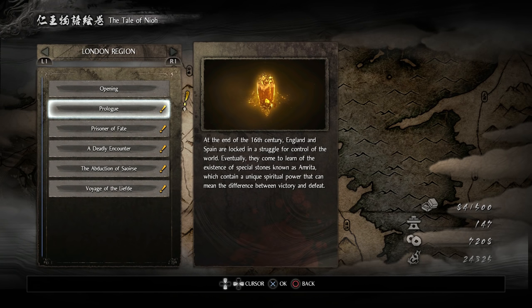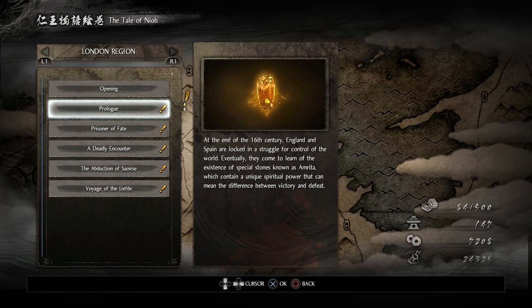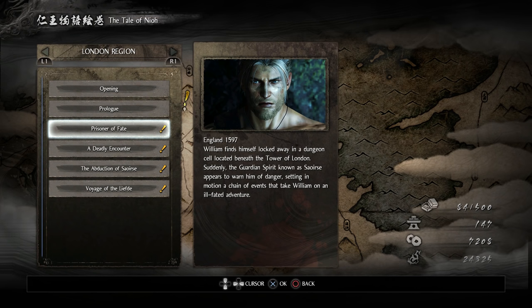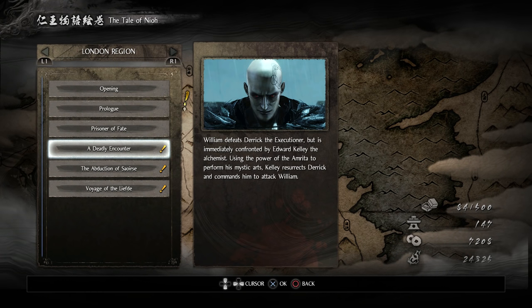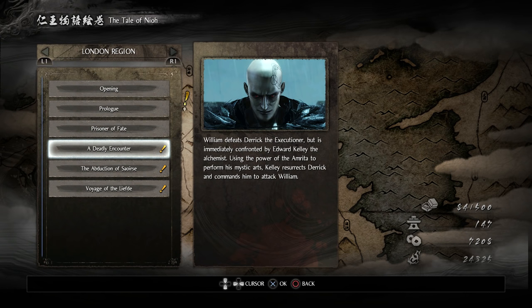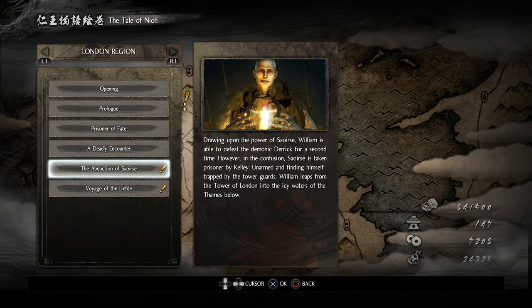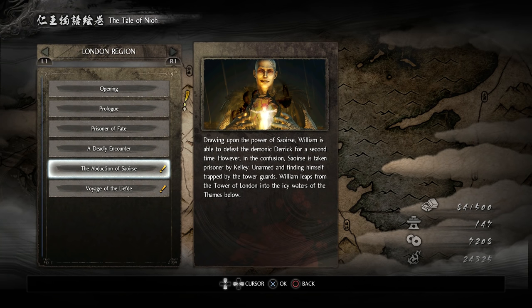The prologue: at the end of the 16th century, England and Spain are locked in a struggle for control of the world and come to learn of Amrita stones containing unique spiritual power. In Prisoner of Fate, England 1597, William finds himself locked in the Tower of London when Seershu appears to warn him of danger. He defeats Derek the executioner but is immediately confronted by Edward Kelly, who uses Amrita to resurrect Derek. Drawing upon Seershu's power, William defeats Derek a second time, but in the confusion Seershu is taken prisoner by Kelly. Unarmed and trapped by tower guards, William leaps from the Tower of London into the icy waters of the Thames below.